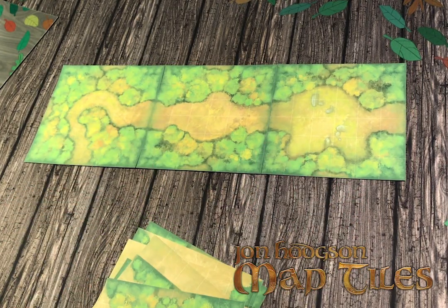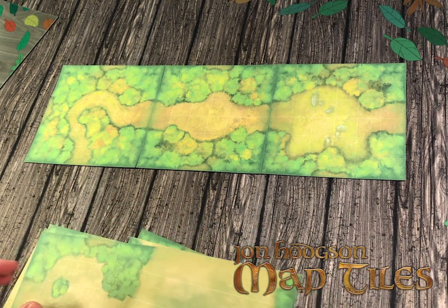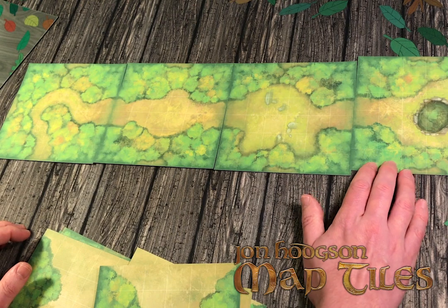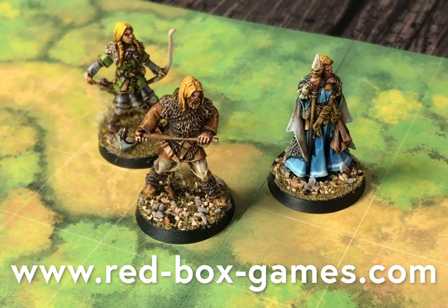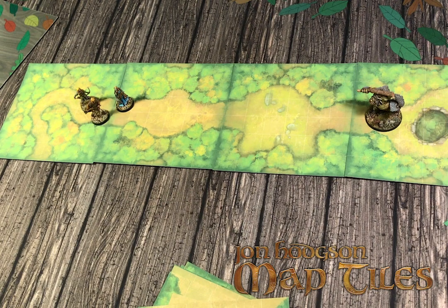We've got a road in the set — this is the forest tile set. There are lots of nice straights, so you could make a rolling path occasionally interspersed with more interesting features. Eventually we could arrive at a specific location, like this pool. We put our miniatures on — these are my much-loved Red Box minis. Let's put some adversaries on; I've only got my trolls to hand. Very quickly we've set up a nice little encounter map.